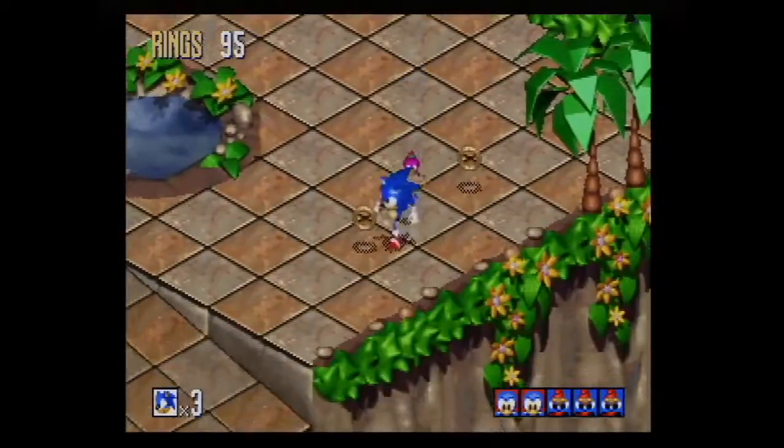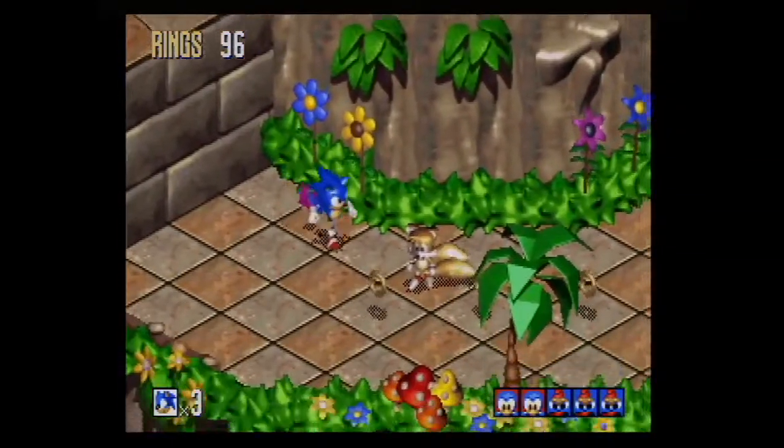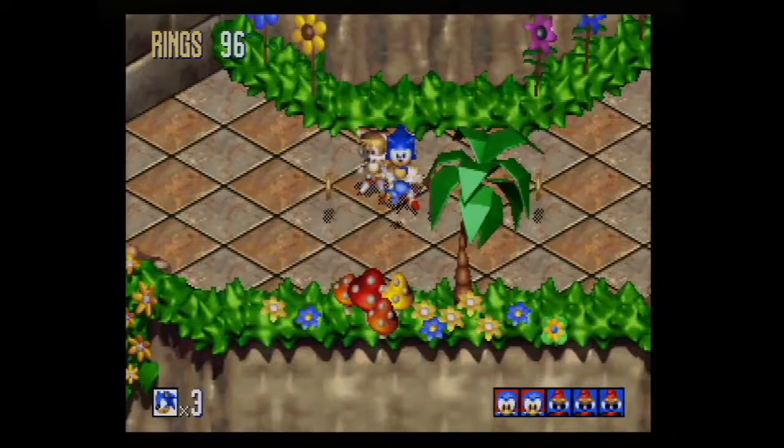This is faster than the Genesis version. It definitely handles a lot better. To get into a special stage, you need to have at least 50 rings and talk to Tails or Knuckles, and they will transport you to a load screen - I mean, a special stage. I just did one just to see what it was like, and they do the Sonic 2 half-pipe thing again.